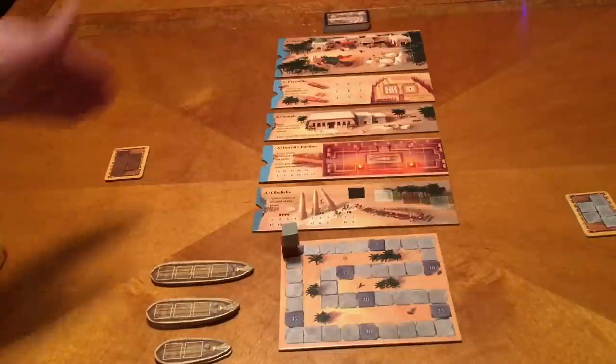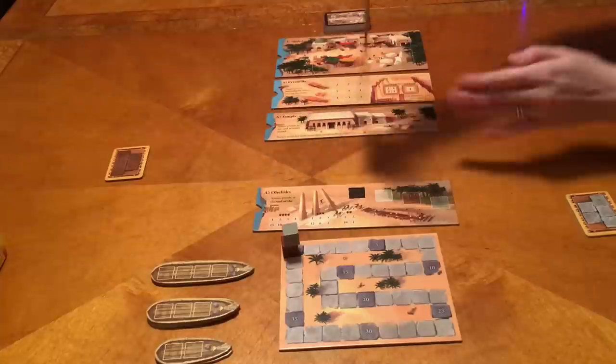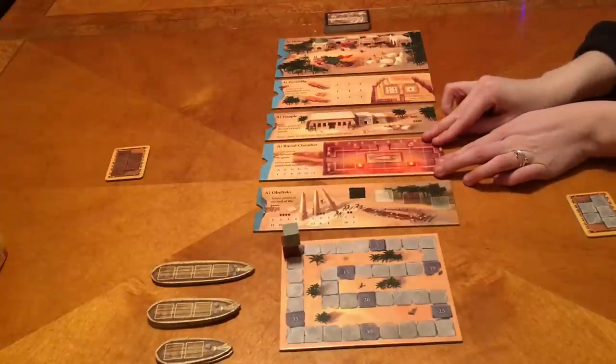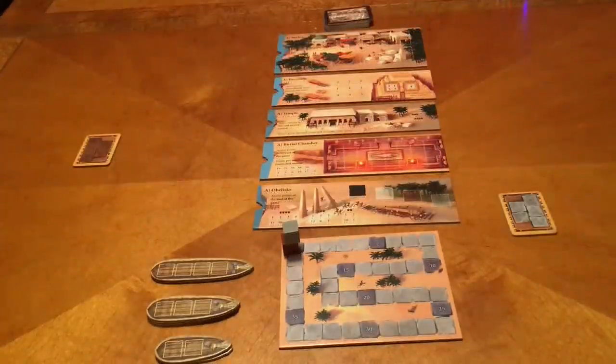The game board — or game boards — come with two sides: the A side and the B side. We are playing with the A side for this video. We've played with both sides and we'll talk more about that in our review. The object of the game is to score points, like most games.